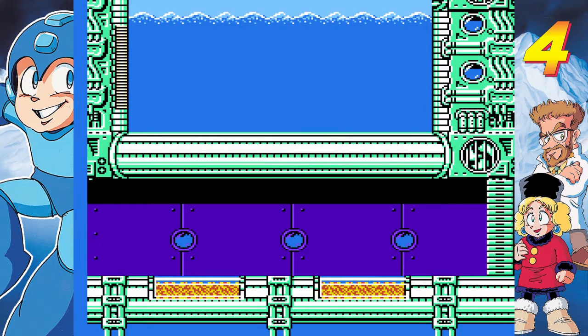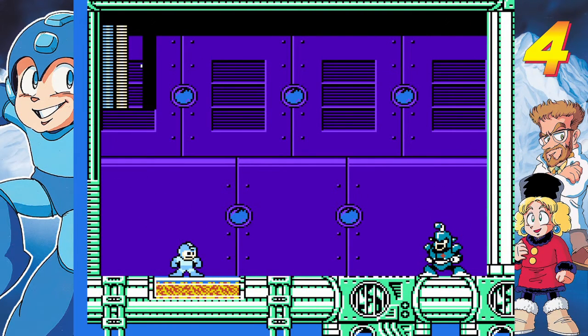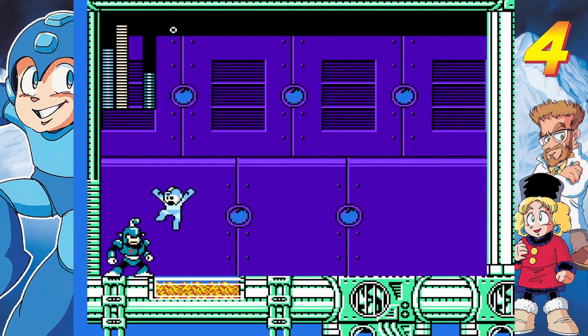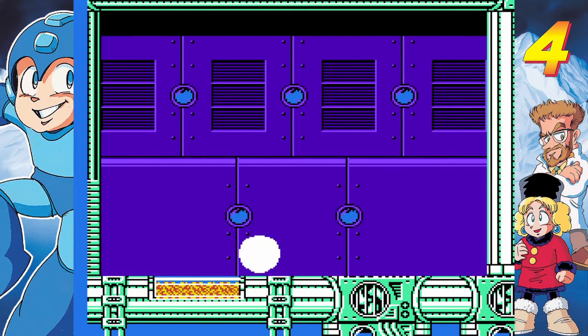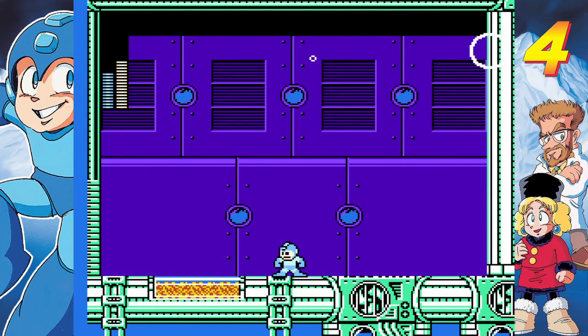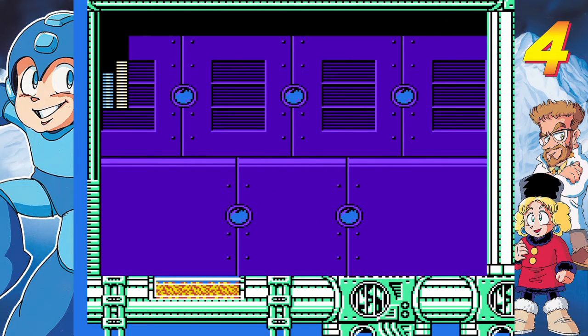I only recently figured out a slight way to deal with him. One downside to Skullman's Skull Barrier is it destroys projectiles, but that means it wastes the shield. So you have to reapply your shield again.